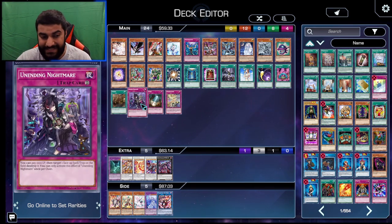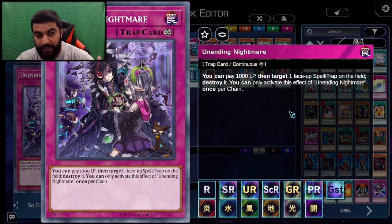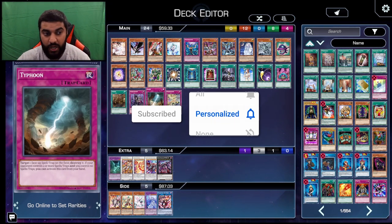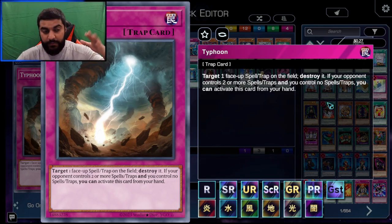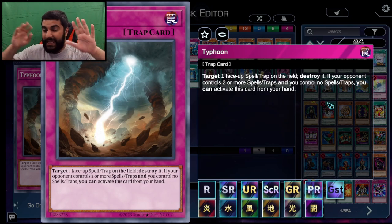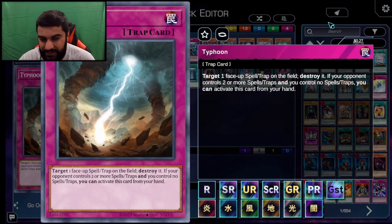Unending Nightmare was a hot card people were talking about initially, because you can pay 1,000 life points to target one face-up spell or trap on the field and destroy it — meaning you can almost always be interacting with Stand Up Centurion and other cards in response. It's just that it sucks going second. Typhoon was also a card I thought about. It targets one face-up spell or trap to destroy it, and if your opponent controls two or more, you can activate it from your hand as a sixth card — similar to Ghost Ogre. When your opponent activates Stand Up Centurion to place a card in the Spell/Trap Guard Zone and uses the effect to summon out, you can Typhoon pop that card in response, so it's stuck in the graveyard and they can no longer summon it.